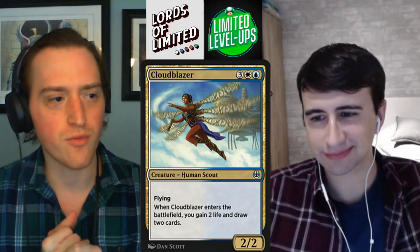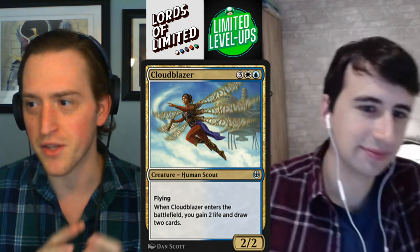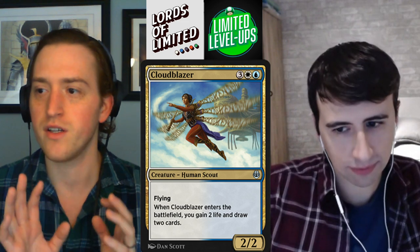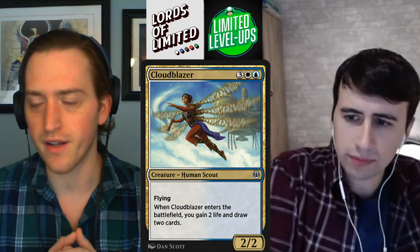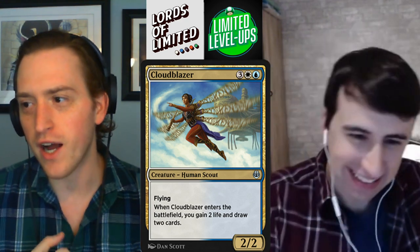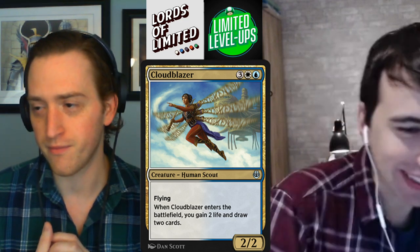Alright folks, what's up? We're going to be kicking things off right away here with a review of Kaladesh Remastered, starting off with the Signpost Gold Uncommons — there's two of each. Most of what we're going to be doing is sorting stuff by rarity and then sorting within those rarities by CMC, which we found to be super helpful. For the Gold Uncommons, because there's two of each, we're going to look at them pair by pair. Starting off with Azorius here, with Cloudblazer — fan favorite.